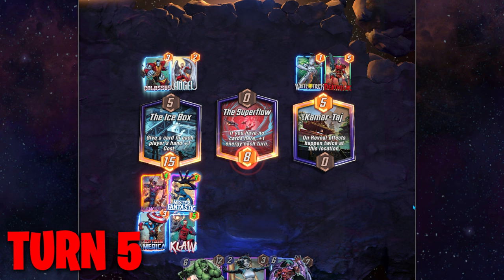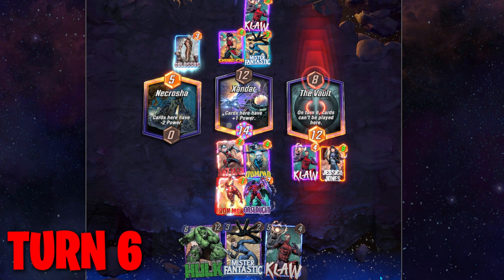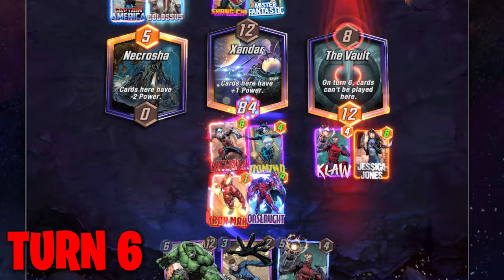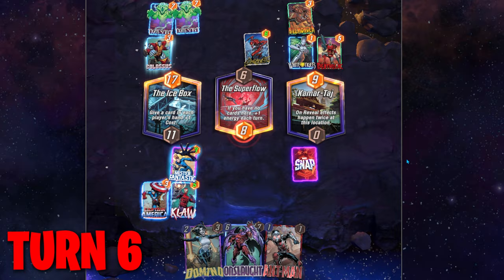Turn six — Onslaught is going to double any of the other five-cost cards we have, as they are all ongoing abilities. Iron Man doubles the location power, Devil Dinosaur is plus two for every card in your hand, and Claw adds six points to the location to the right of him. So pairing Onslaught with Iron Man gives four times power at that spot, and pairing him with Claw gives plus 12 power on the location to the right. But if the game didn't unfold well for ongoing abilities, then bust out Hulk and drop 12 points where you need it most. Let me know how you guys do with this deck in the comments below, as I've found it to be the most successful deck all the way up to level 30.